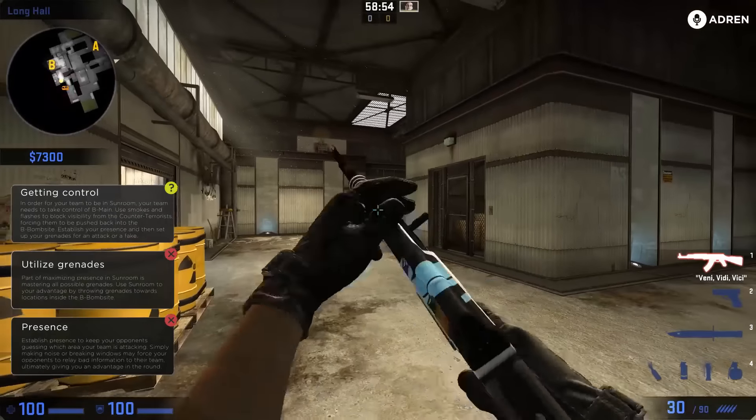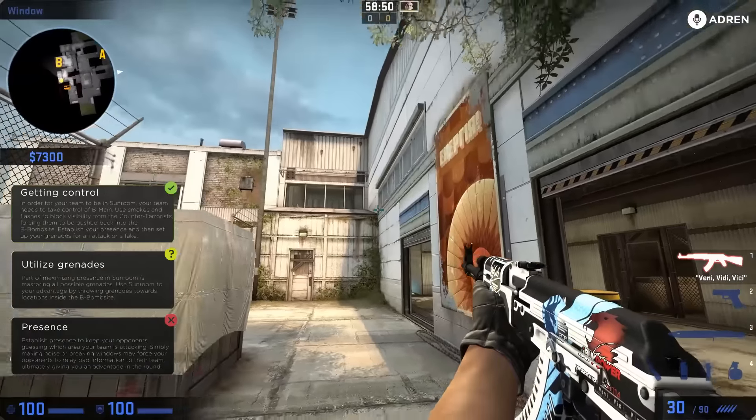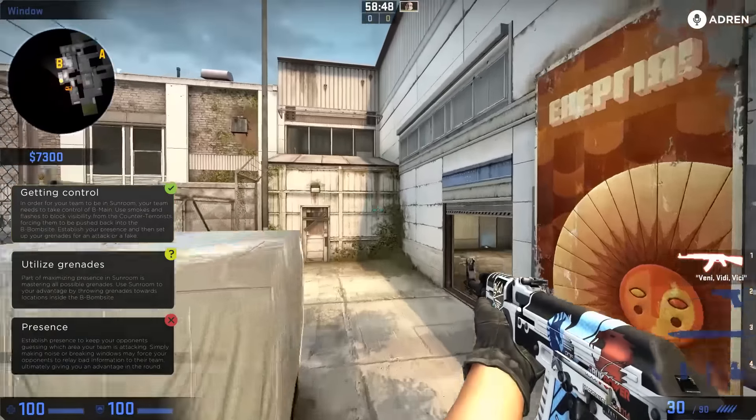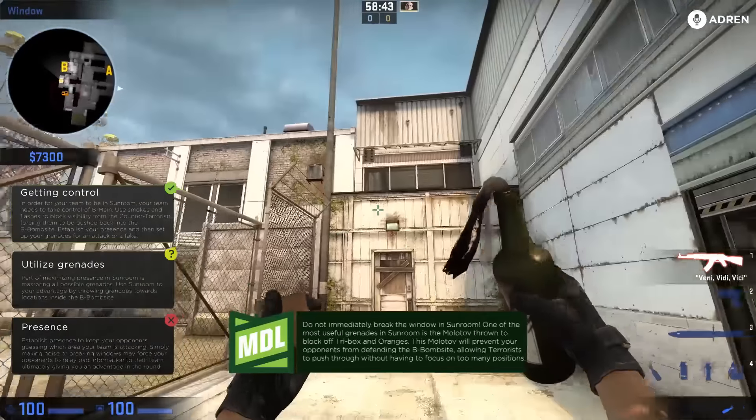Go ahead and practice that — it'll allow you to cross, and then you can lay down some spam, take control, and safely get in here.